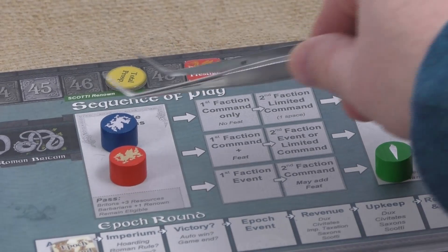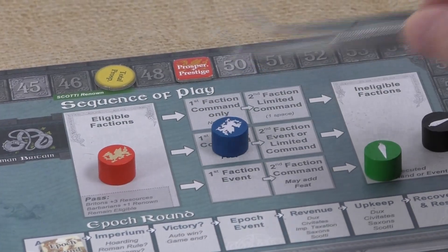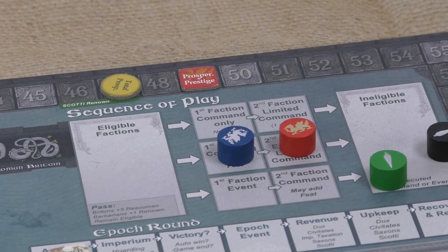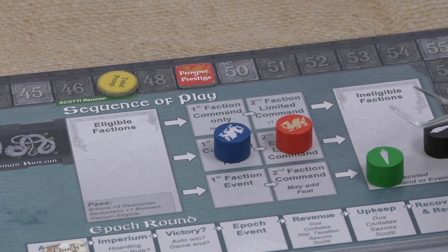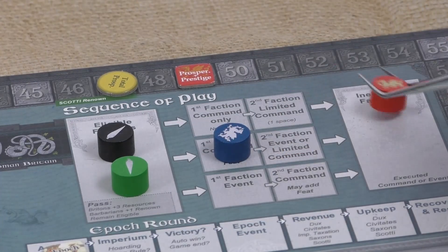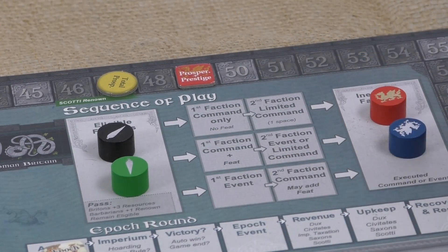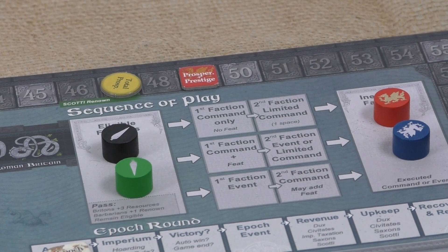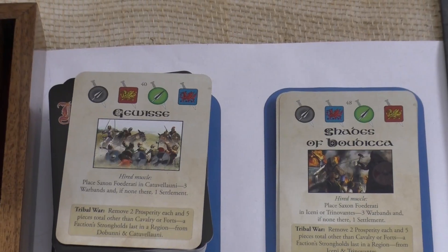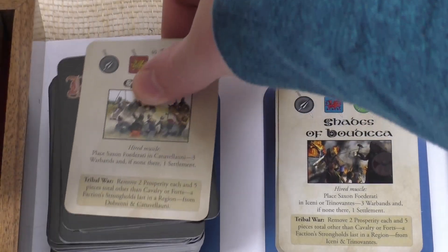The Kiwitaktes have taken a command and feat, the Dux have taken the limited command — both done. The Scotty and Saxons go back to eligible and the other two move to ineligible. The Gavissa card moves to the discard pile.